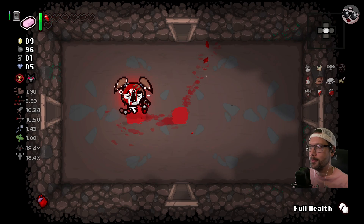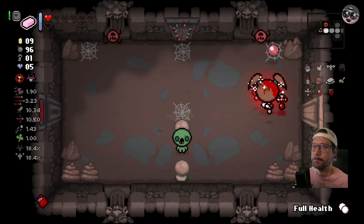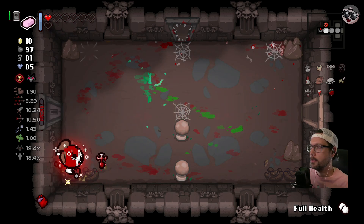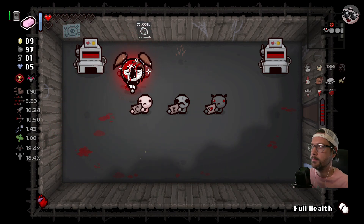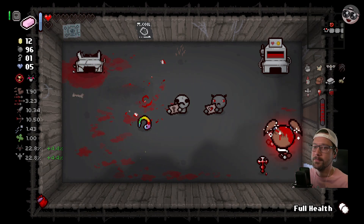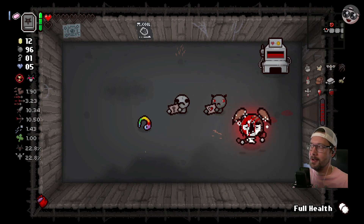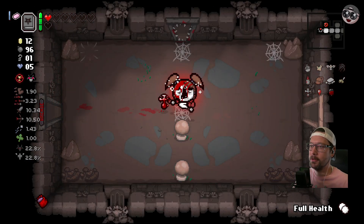Now, do we sit on this full health pill? Just get rid of those guys. Another heart - we could maybe get a heart in here from somewhere. Need a bomb beggar. Oh man, no hearts. I don't know if I blow these up, because I kind of wouldn't mind if we end up finding a bunch of hearts or another full health pill. Playing that demon beggar so I don't really want to blow them up.